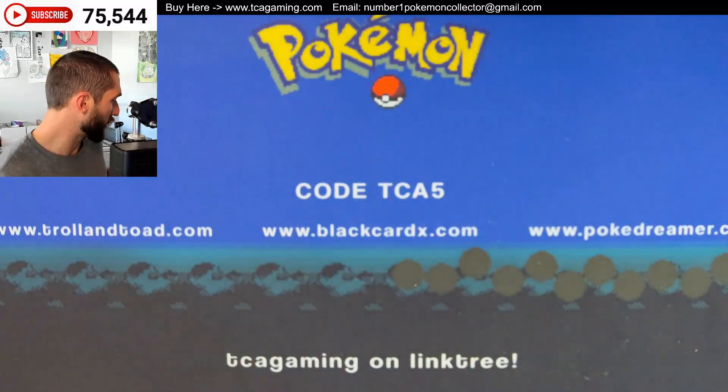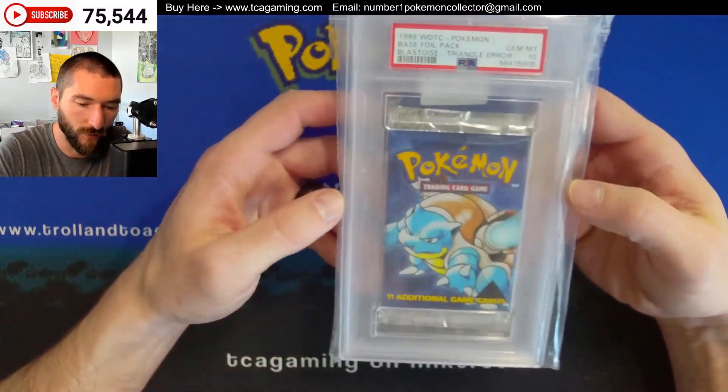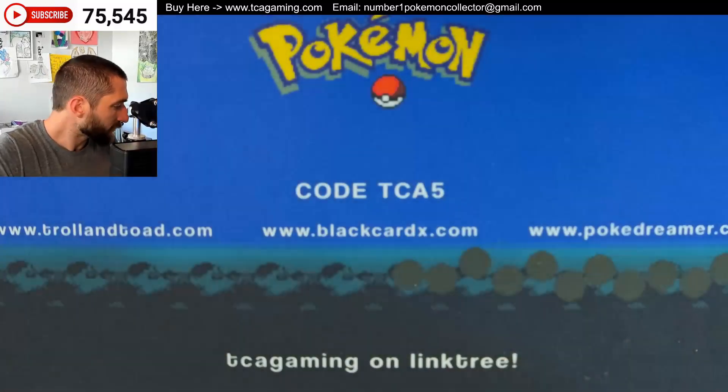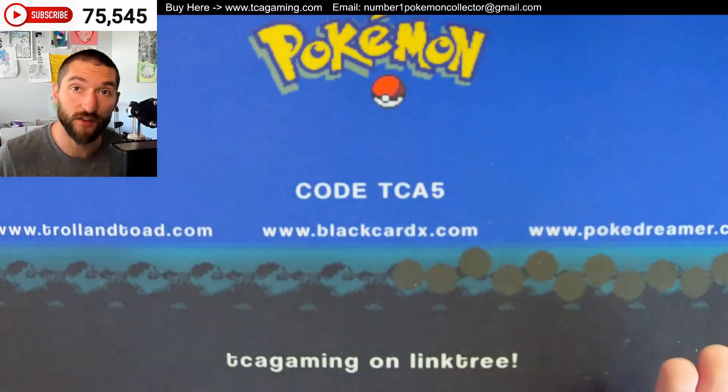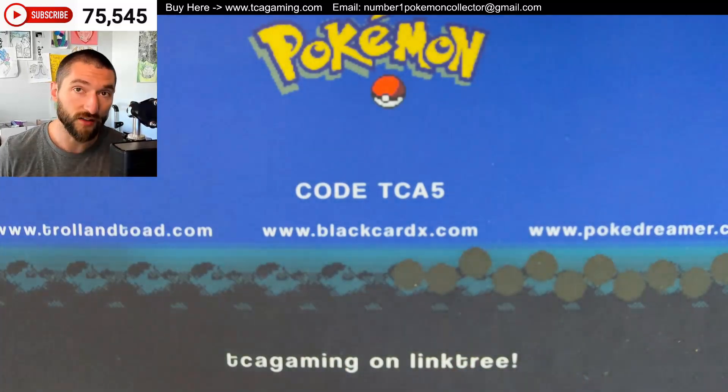We're getting pretty low on the consignments now — down to the last three items, which are oversized. So we have a Black Triangle Error booster pack here, and this one was in Gemint 10 condition. You can see right there it has that Black Triangle Error, which just means there was a first edition stamp printed on it, but it was unlimited booster packs, so the cards inside are unlimited.